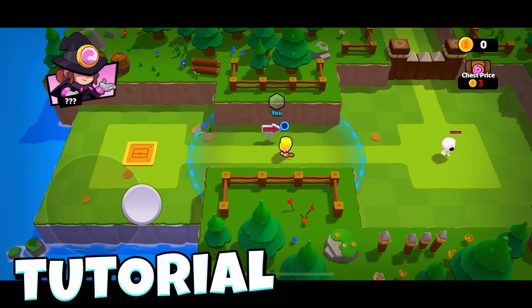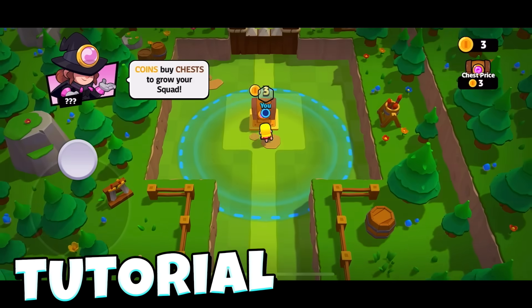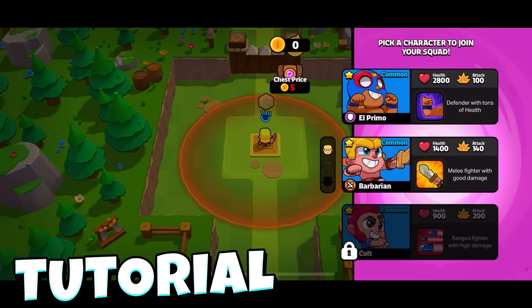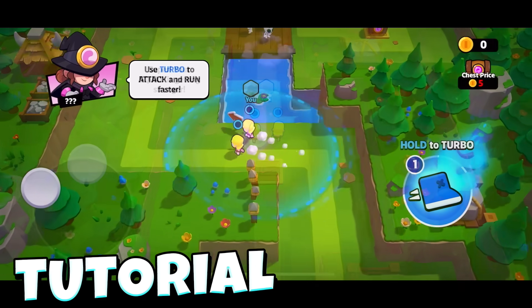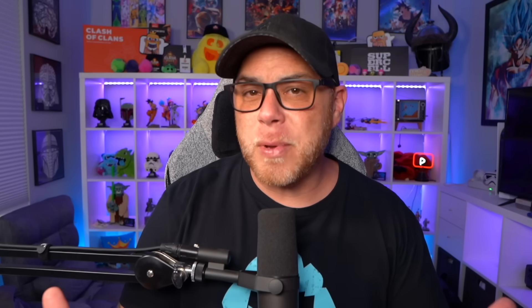When you first download Squad Busters, you will start with a tutorial that walks you through how to move your squad, attack monsters, collect a squad member by opening a chest of three character options, using the turbo button, and how to win a match by collecting gems. But there are some important things besides the movement toggle and turbo button that can be easily overlooked.